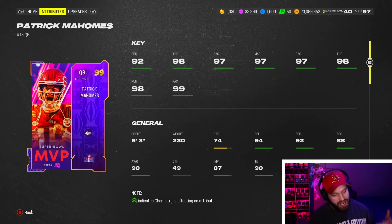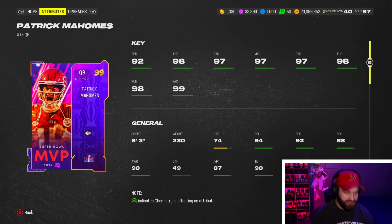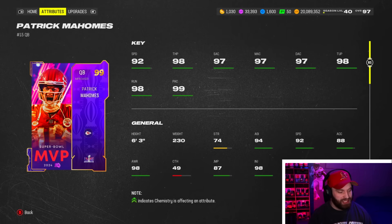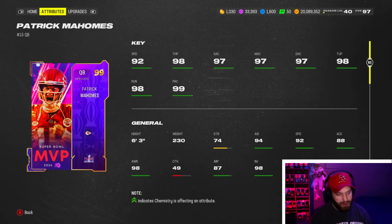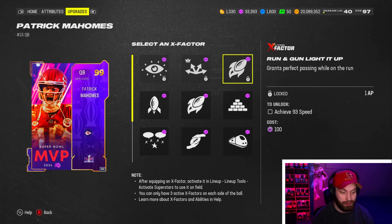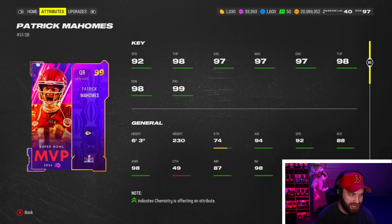Pat Mahomes has his signature release which they still haven't sped up, and it's still one of the most mid releases. He still has a lot of value though — if you're a big runner, Mahomes is probably one of the best guys because you can still run out of the pocket and make plays. He also has Run and Gun for those that like crazy throwing scrambles, and Run and Gun can be glitchy when it's on too. Mahomes is still a fine card and still a top quarterback.